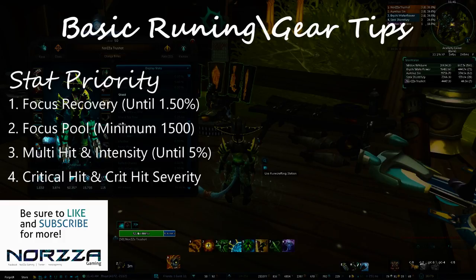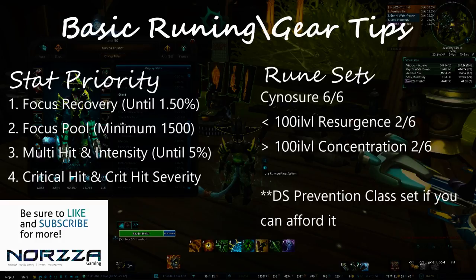Let's talk Runes. The first stat you want to focus is Focus Recovery up until about 1.5% — at 1.5, Diminishing Returns kicks in and you will receive less Focus Recovery per point you place in that stat. Minimum Focus Pull is 1500; pushing close to 2000 is recommended once you start getting into higher level gear. Multi-Hit and Intensity are both equally important. Intensity increases your overall healing output but increases your Focus Cost. Hitting 5% Intensity after points 1 and 2 are covered is advisable, and just stack as much Multi-Hit as you can. Cynashore should always be 6-for-6 in as much gear as possible. Below Item Level 100, Resurgence 2-for-6 in that last spot is advisable, and above that, I would recommend Concentration for the Intensity increase.